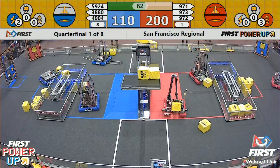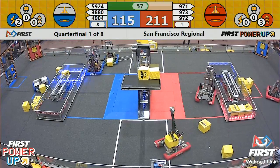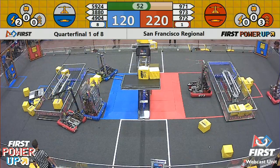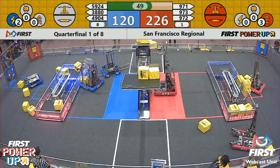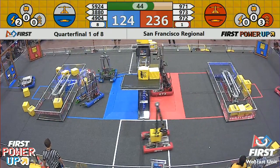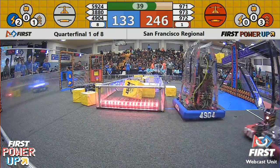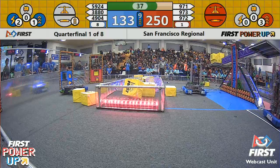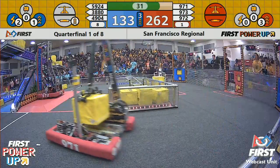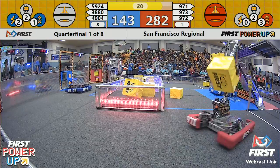Entering the final minute now of qualification match number one. 973 grabs one more; 971 also has one on their machine. We're gathering some more power cubes into that exchange zone. 972 Ironclaw pushing more power cubes through to that exchange zone, getting ready to use those additional power-ups as we enter the final 45 seconds. Blue alliance reclaims their switch to close that gap. The gap has widened to around 100 points now, but that can be changed. 971 takes the switch back away from blue. Blue uses the boost power-up, but their switch has been taken away — the boost power-up is not worth anything for them. The boost power-up only multiplies the items that you are already owning and balanced towards you.